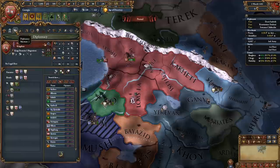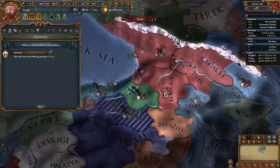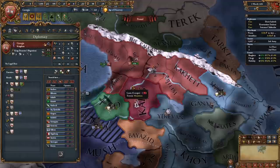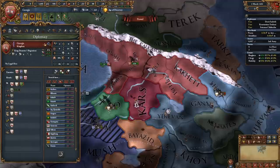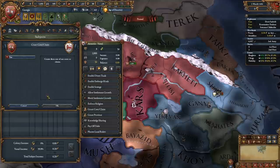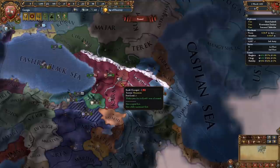You cannot give away your capital province to a nation that you've released, and that is exactly what we're going to be doing now. So we go over to our diplomacy tab. If you have the correct DLC you're able to use this. We're going to release Armenia — you can also release Samantz, which has these three provinces, if you fully annex them in the first war, which we did not do. We're going to release Armenia and send that. They gain this one province here, and we're going to give them all of the provinces apart from our new capital. We go to our new subjects tab and grant them our provinces. Give them everything that you can.